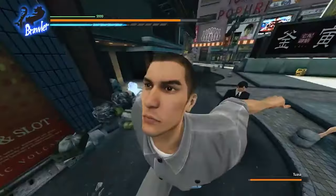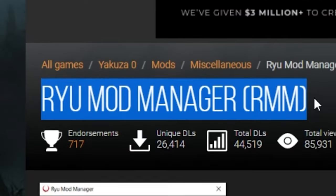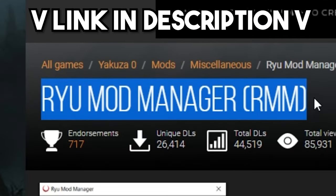I'm going to teach you how to character swap, moveset swap, reshade and use free cam. First, download RyuModManager. You'll be using this for a lot of your mods.